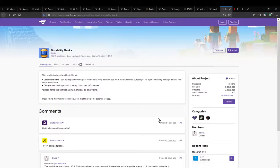Hello everyone! Welcome to another Fabric Mod overview, this time on Durability Banks — a mod that simply adds in two things: the Durability Bank item and the charger for charging them with lapis.